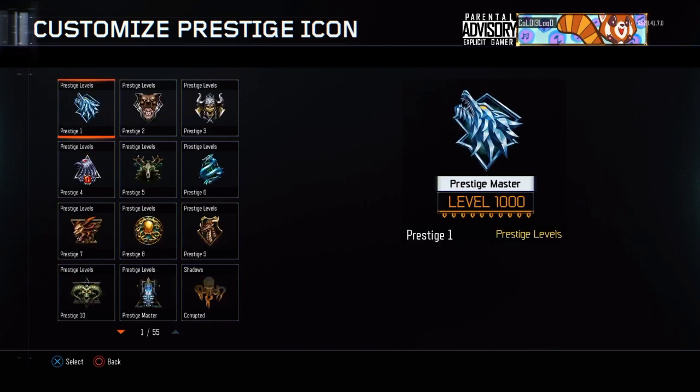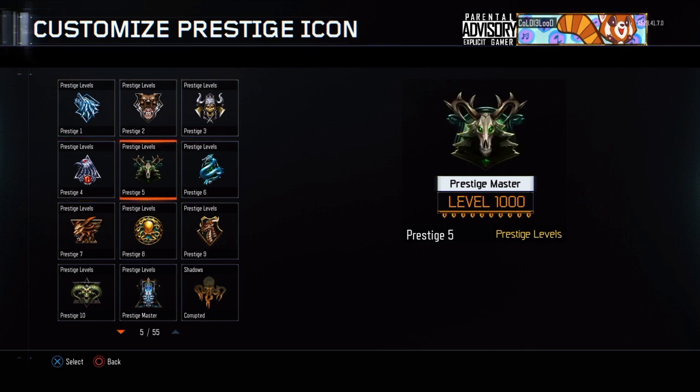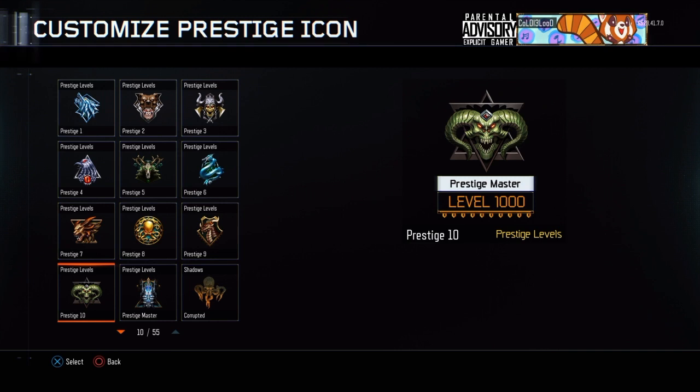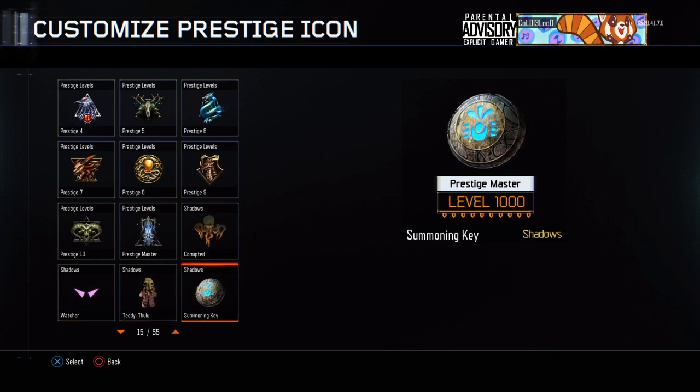Let's go right from the beginning. So obviously first prestige, second prestige, third prestige, fourth prestige, fifth. Most of you people know all of these by now. After master prestige you're going to hit level 36, and then when you hit master prestige level 100, you're going to unlock these four. These are going to be the first four you unlock.